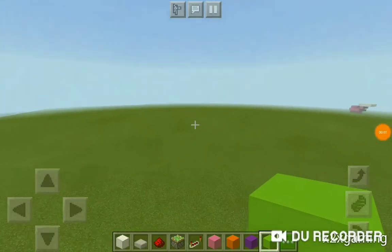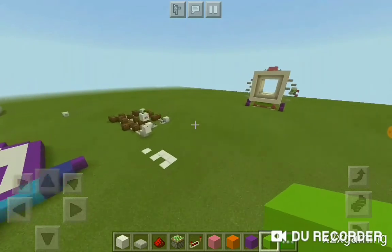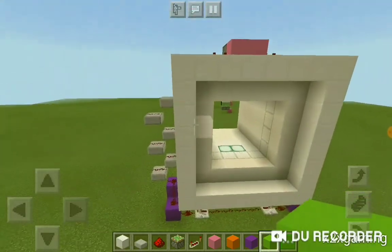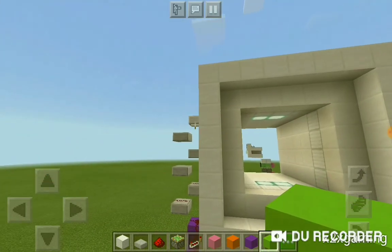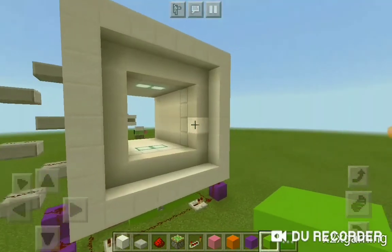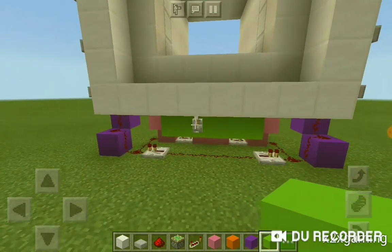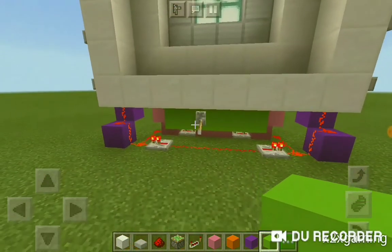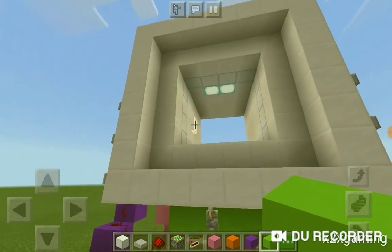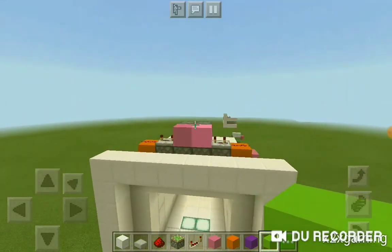Hey guys, it's X2X Gaming and welcome back to another Minecraft video. In today's video we are going to be building the 4x4 piston vault that I designed. As you can see it is 12 blocks wide and 4 blocks deep with the original one that I made, but I thought I could go smaller so I just made one which is only 10 blocks wide, and I'm sure you guys have already seen it from my other video.